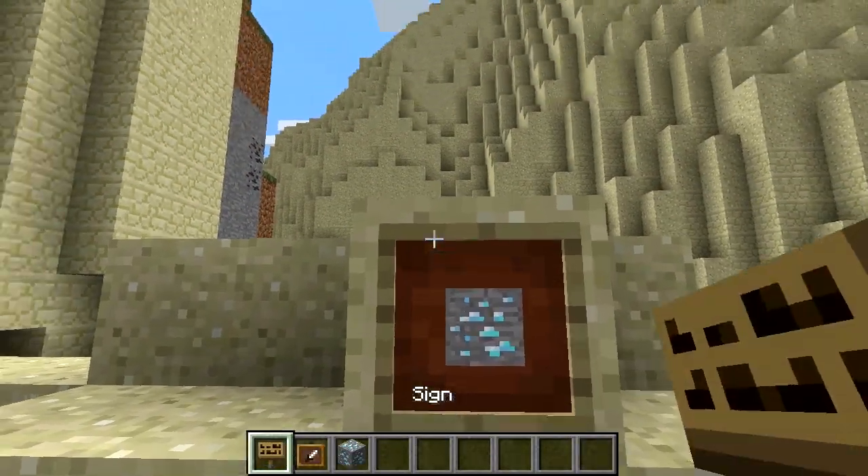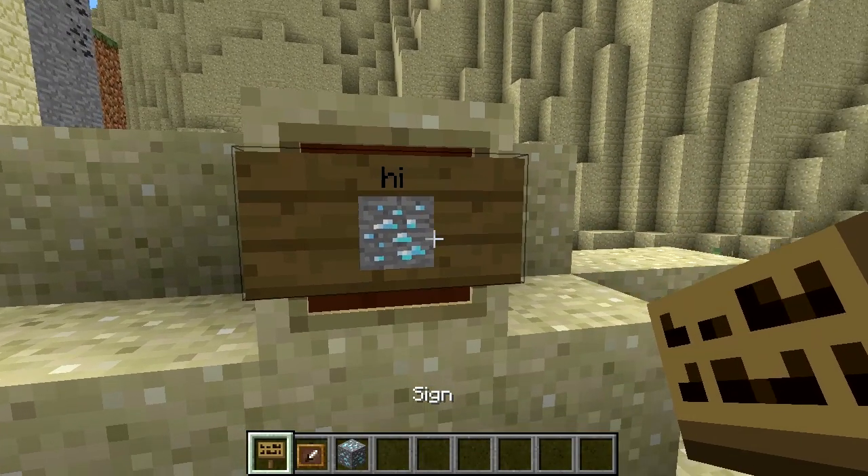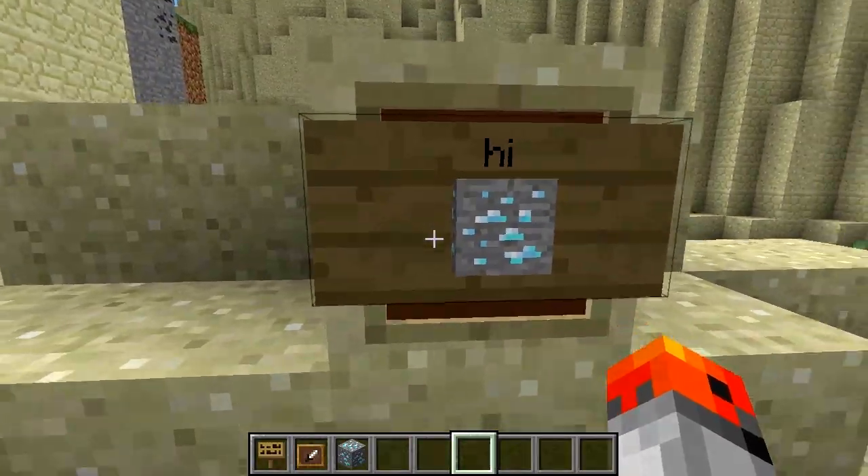If you want to make a block stick out of a sign, simply place an item frame, a block of your choice, and then put a sign on top. You can also add some text if you want.